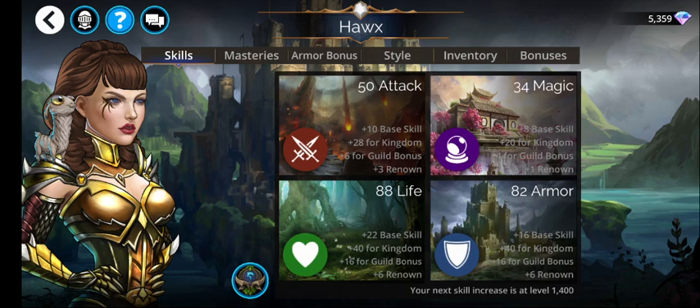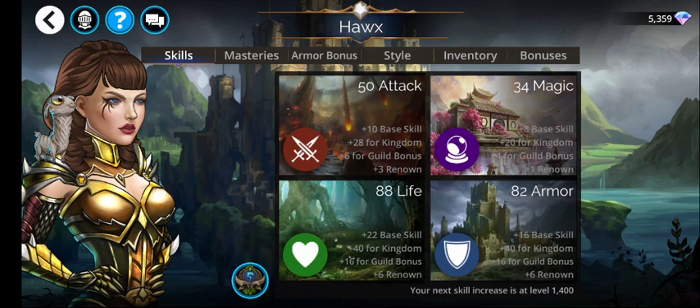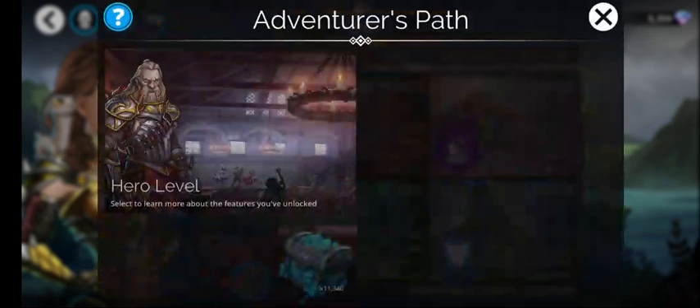So you're going to need to firstly head over to your avatar — you can access it up in the top left hand corner — and then we're going to go into the adventure path menu. It's not very well shown, so it's down the bottom just here.